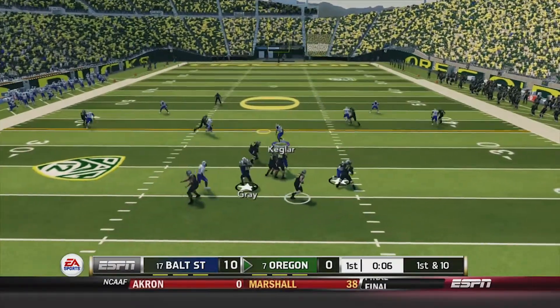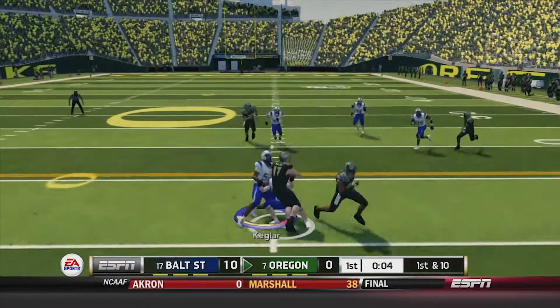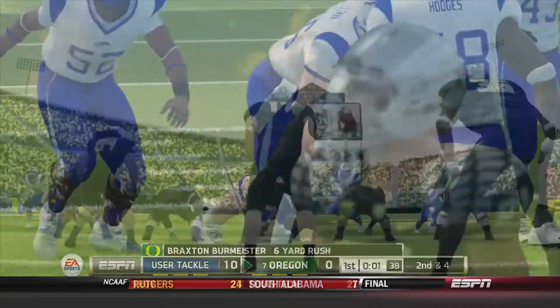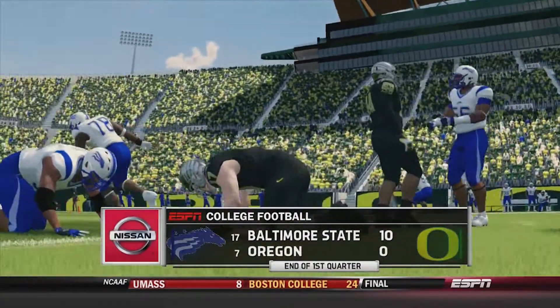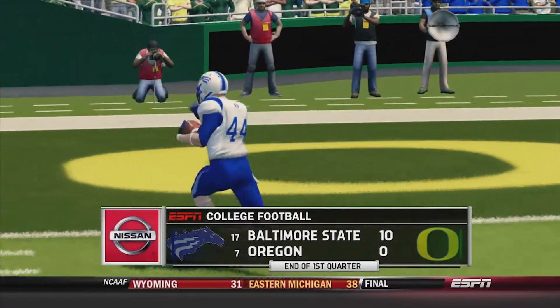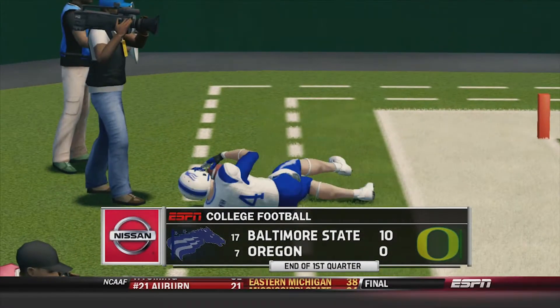First and 10 — should be the last play of the first quarter. Burmeister gonna run and only gets about 6 yards. That brings us to the end of the first quarter. Baltimore State with a 10-0 lead over a heavily favored Oregon team — we'll be right back with the second quarter.